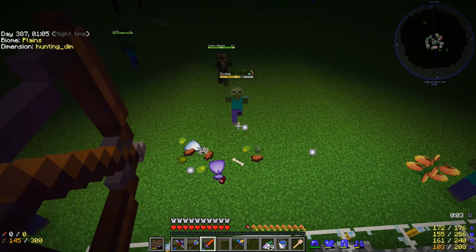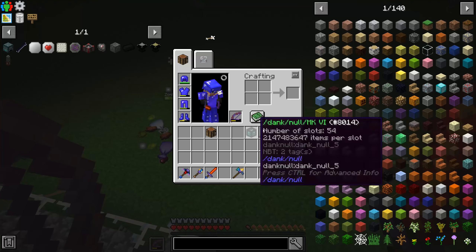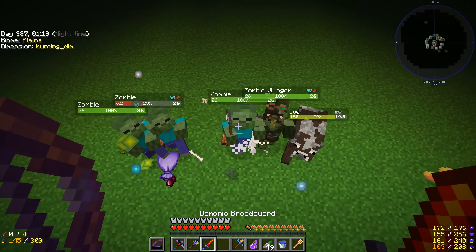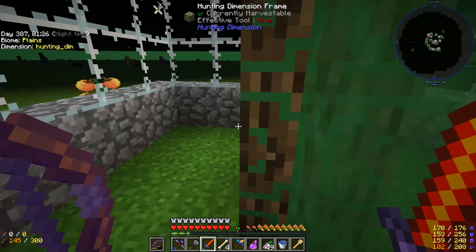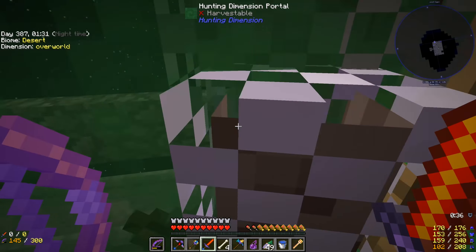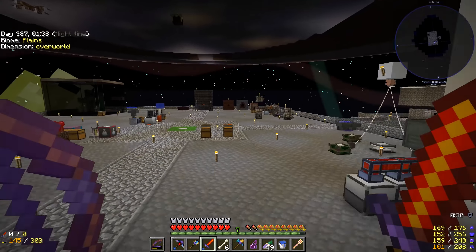The chance of ectoplasm dropping is low — maybe around five percent — it's higher at night, higher when the moon is out (which it always is here), and higher when the monster dies with direct access to the sky. The idea is we kill monsters until we see one of those spirits and throw a splash potion at it. There's one right there — let's throw it. We got the ectoplasm!